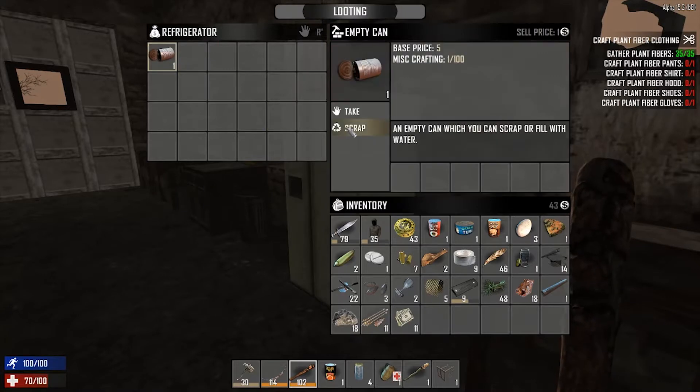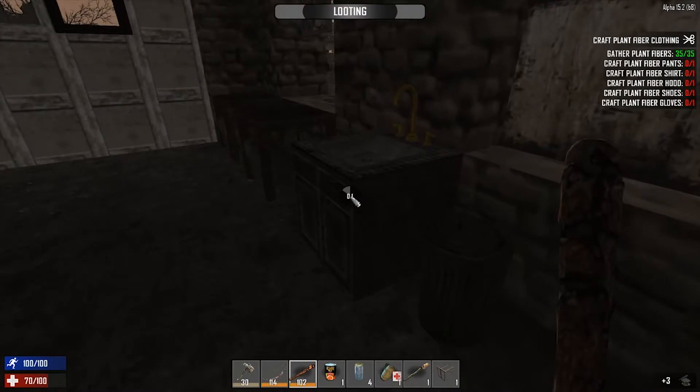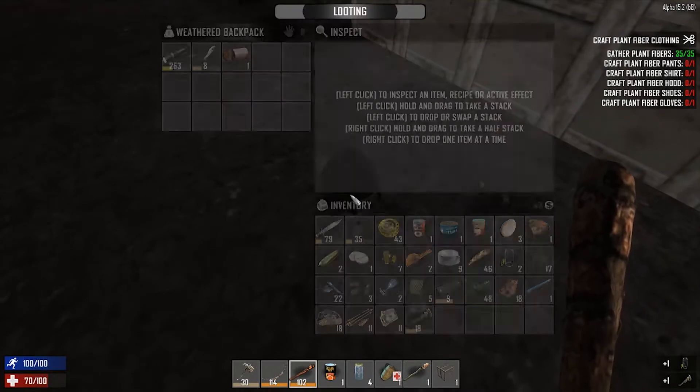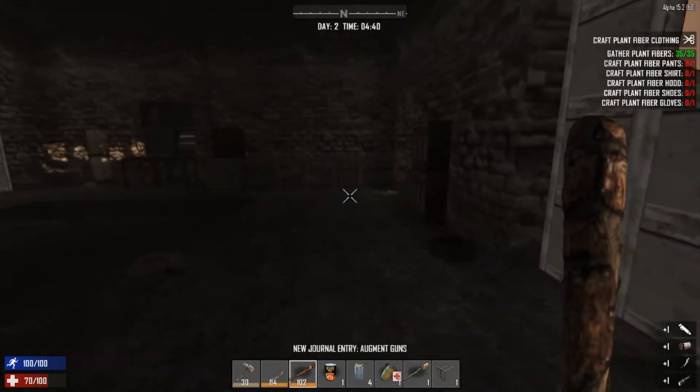Take that for scrap. Anything in the bin? Probably not — no, what a shock. Anything in the sink? A nice wrench! Hello — I've got a wrench, nice one. There's a backpack — any bits in there for me? Oh nice, take that for a torch just in case.